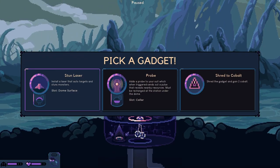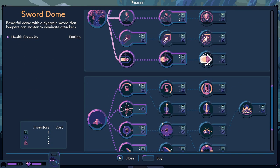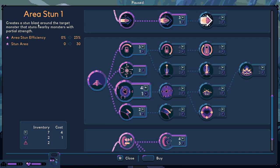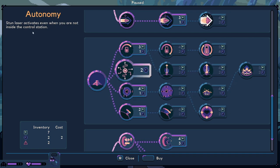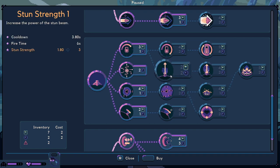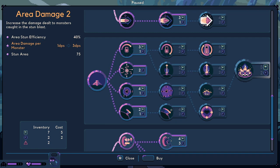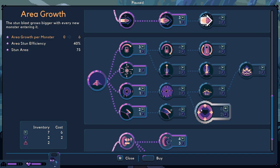There's stress and then there's relax, then there's stress then there's relax. Stun gun or probe - this is free. Be cool to get a drillbert or something. Probe - I don't normally use it, I probably should use it a bit more. I'll go with the standard run at the moment. What is this? Creates a stun blast around the target monster that stuns nearby monsters with partial strength. Stun laser activates even when you are not inside the control station - same but looks different. Increase the power of the stun beam.